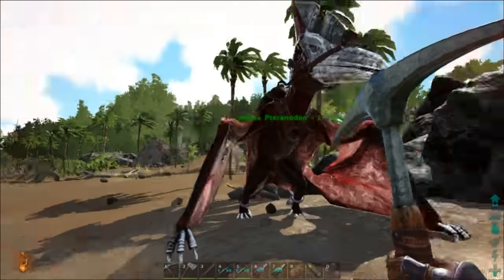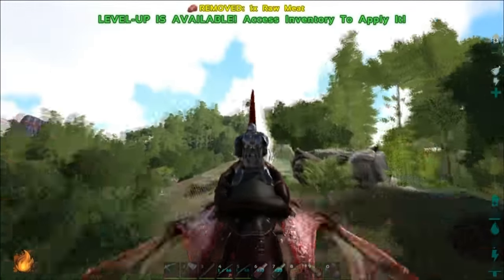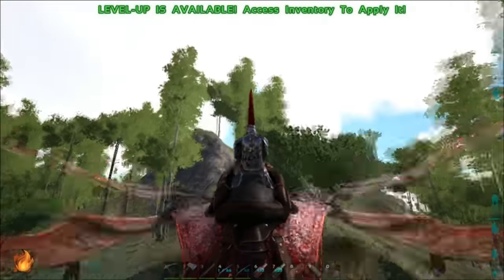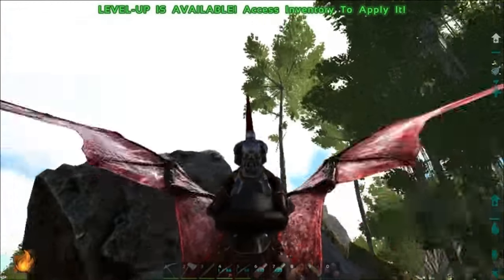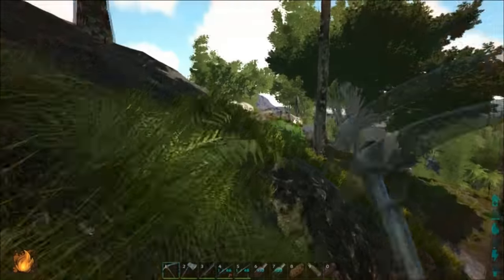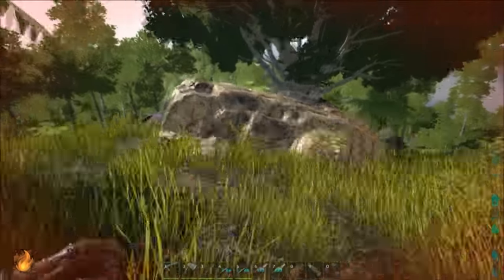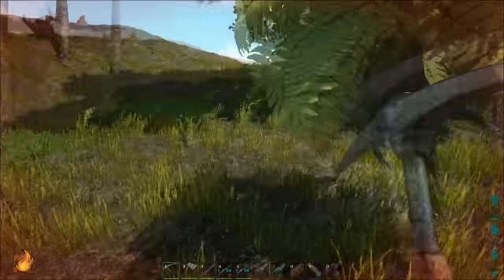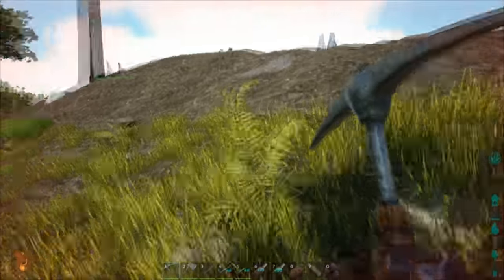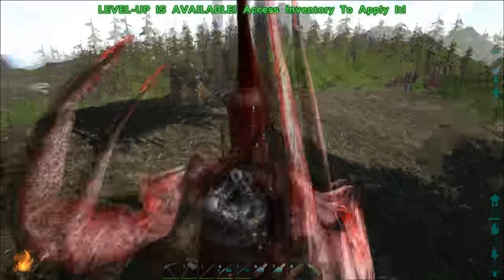If you build a base down here you can make little runs up to Crystal Hill and get various resources. There are a metal node or two on the way, and as you move over to Crystal Hill there are some metal nodes around the base of it. Way up on the top are some great metal nodes - the shinier and more bronze a boulder is, the more metal you'll get when you harvest it. Using a metal pick gives you the most metal. You also get crystal here for spy glasses, and rare mushrooms off the crystal nodes.